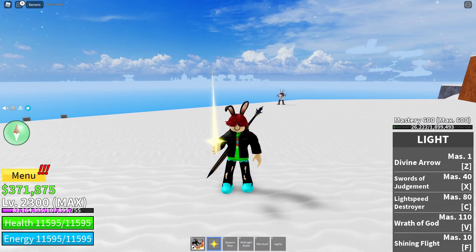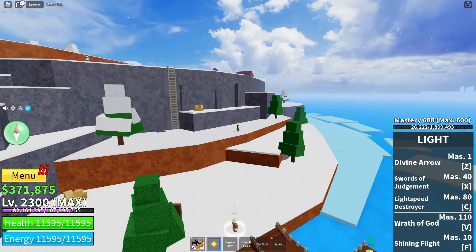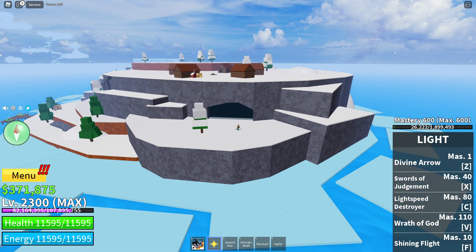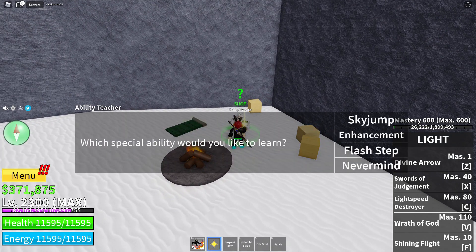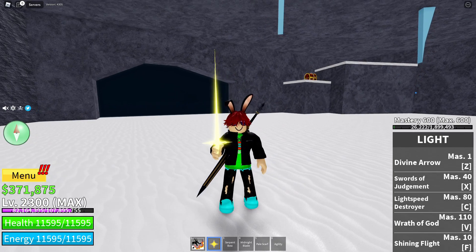Farm here on the Frozen Island. Don't spend your money on swords or anything else. Fall down, go to the right side of the island, and you'll see an opening. Go inside and you'll find the Ability Teacher. Talk to him — he'll teach you Sky Jump, Enhancement, and Flash Step. Get all three; they're all important, especially Enhancement.